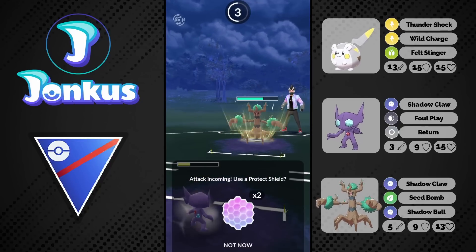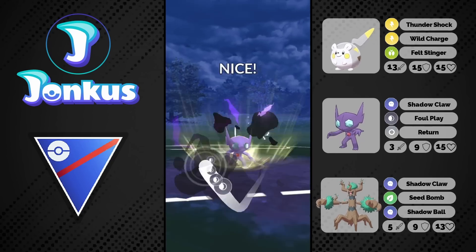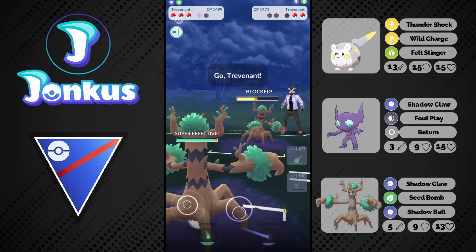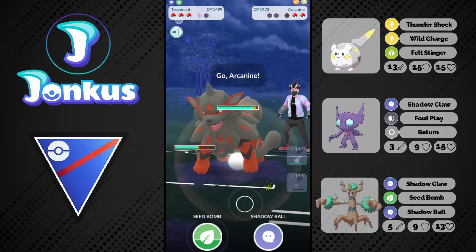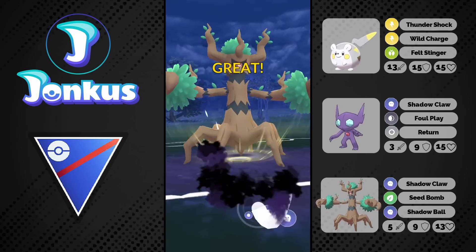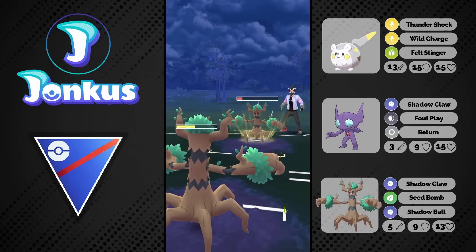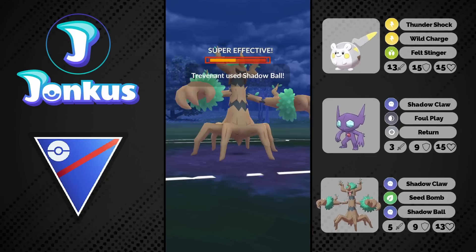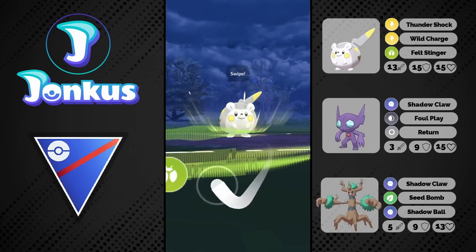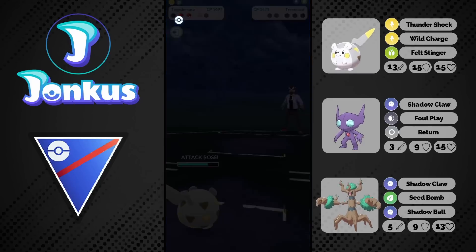We go for another Foul Play, getting the final shield from the opponent. I realign my Pokémon — I expect them to have a Fighting type in the back, so I go straight into my Trevenant, but I was wrong. It's going to be a Hisuian Arcanine. But this thing can't even take one neutral Shadow Ball, and we're able to easily win the game. We let the move go through; they go for one Shadow Ball, but Togedemaru can just go for one Faultstinger and then sweep the endgame to win us this one.